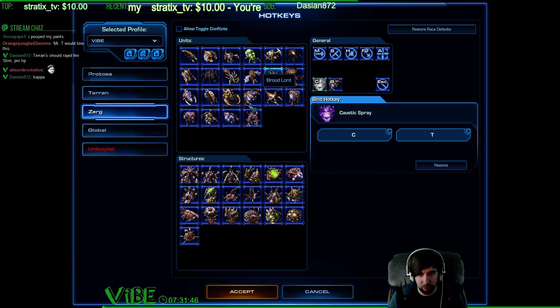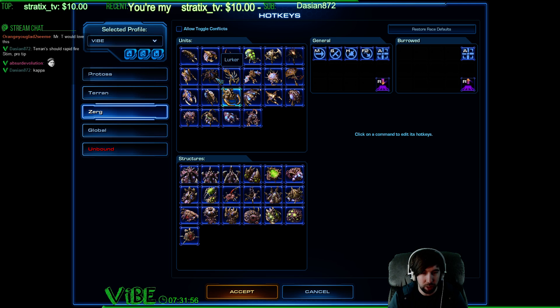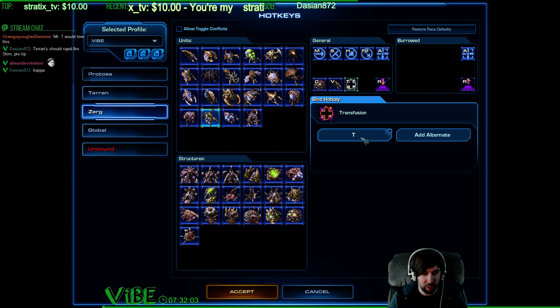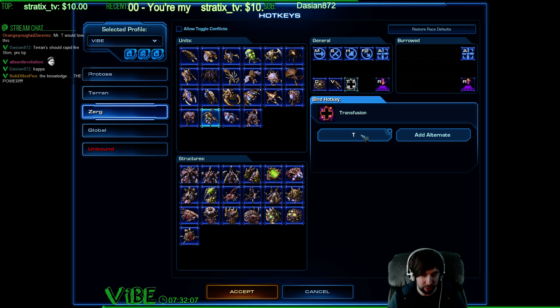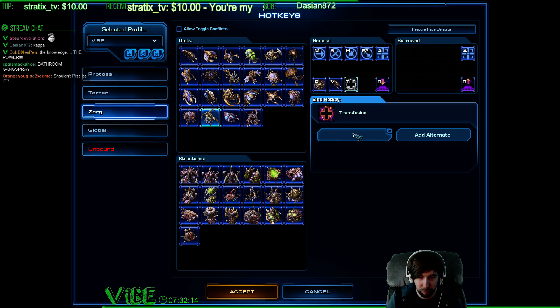What else do we have? Let's say you're really afraid of your ultralisk dying to marines — even though that's not really a thing in Legacy of the Void. Let's just pretend: your ultralisks, you're not healing them fast enough. Well, your queen's transfuse hotkey is T. You can hold that down and burn all your queens' energy in about two seconds to heal through two seconds of damage. But I don't rapid fire transfuses — I don't recommend it.